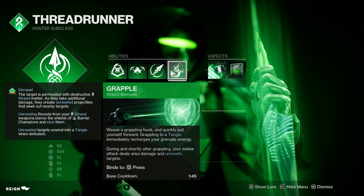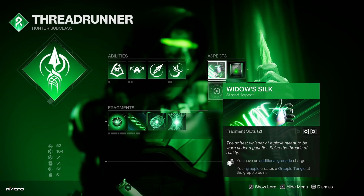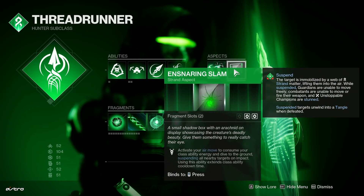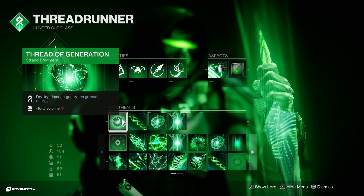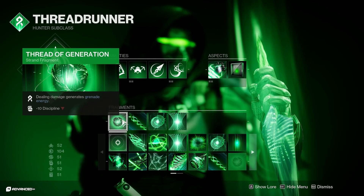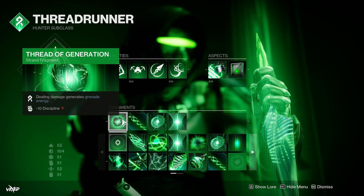One of the key elements of this build is the Grapple. We're going to need the Grapple in order to get the super energy. As for Aspects, there are only two at the moment: Widow's Silk and Ensnaring Slam. For Fragments, we're running Thread of Generation — dealing damage generates grenade energy. This is going to help us top up our grapple ability when it's just a little bit under the usable mark.